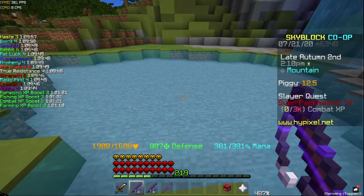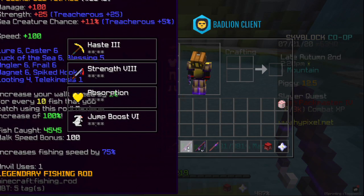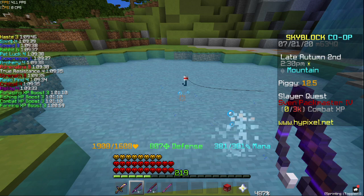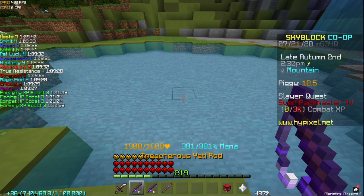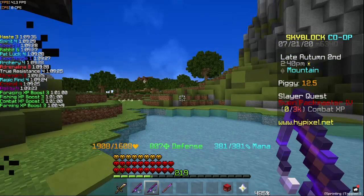A cool trick you can do if you aren't being lazy is to take a rod with a high fishing speed like a shredder or a yeti rod, and then another rod with a high sea creature chance like the rod of legends. Cast with the yeti rod or shredder, and then swap over to the rod of legends once the bobber is cast. With this, you'll get the speed of the yeti rod and the sea creature chance of the rod of legends — it's like using two rods in one.